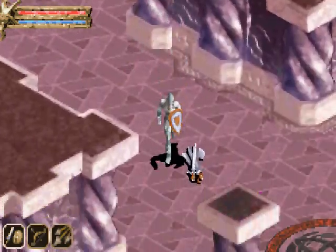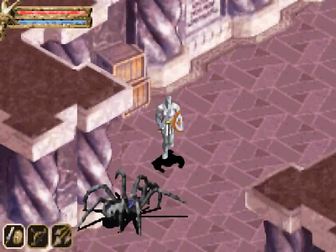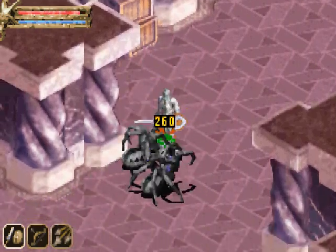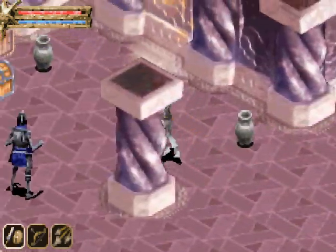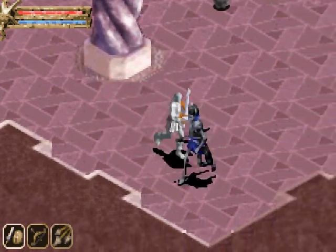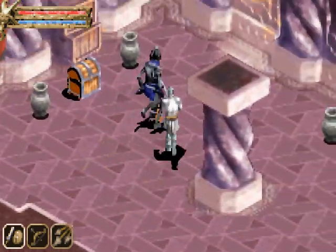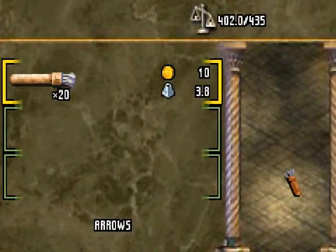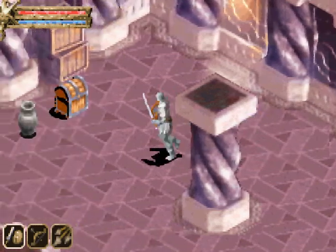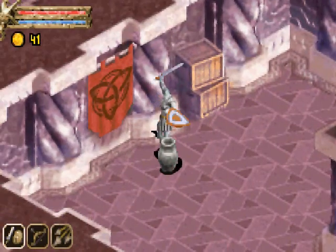And in here is nothing more than a ring of dexterity plus 5. Now, where is this suit of armor, you might ask? Well, we need to go over here first, and of course deal with these spiders. And also a solitary skeletal archer who is going to run away like a wimp! And here we have a ring of constitution plus 5!